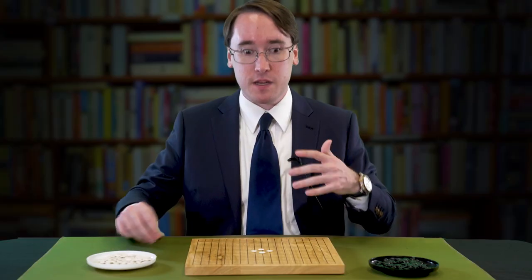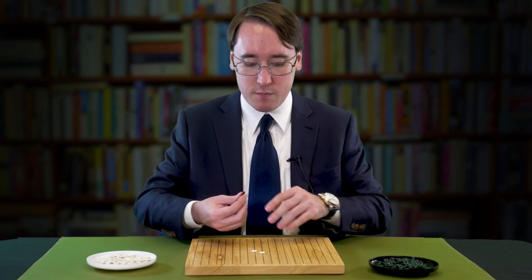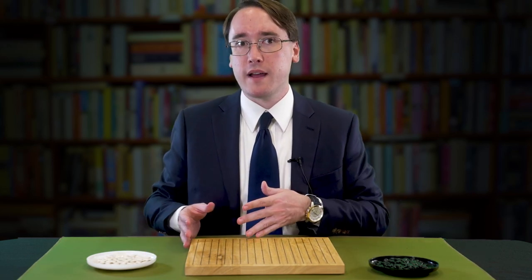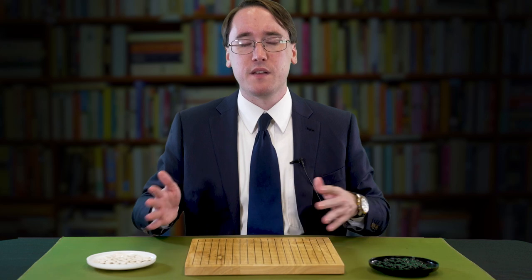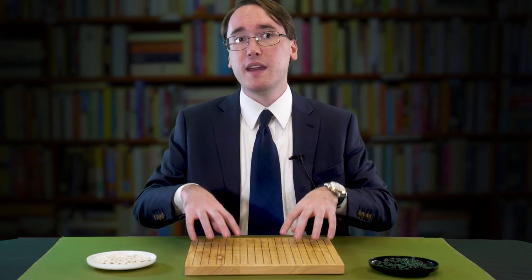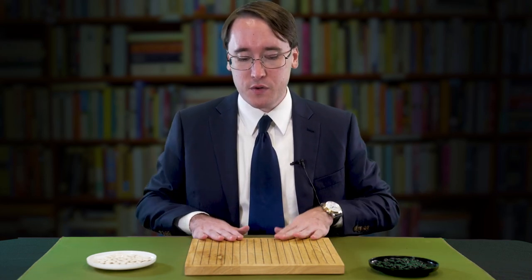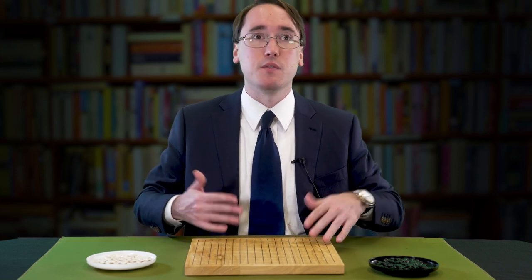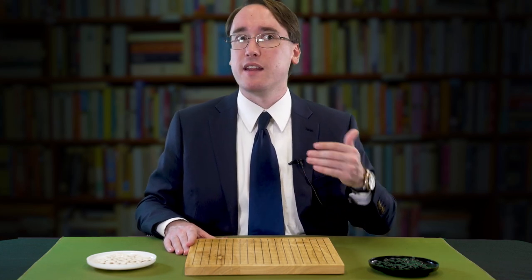This game develops over time by starting with some of these little openings and then progressively building on. Black will always go first, and white will have a certain handicap. You can see handicaps on a website for 9x9s and 13x13s, but in a full game it's six and a half stones. Notice the half there — this game shouldn't end in a tie. At the end of the game, black has to be ahead in terms of available territory by six and a half, so seven. This accounts for the advantage of going first.